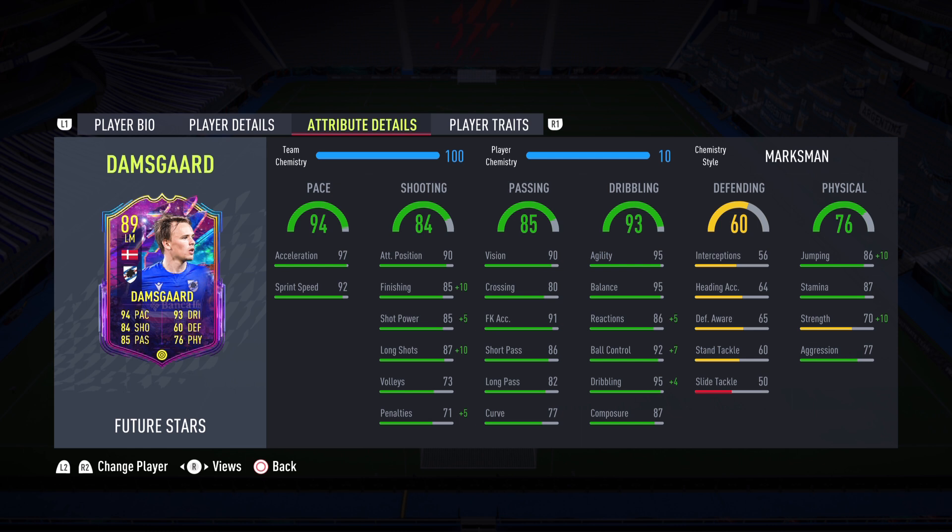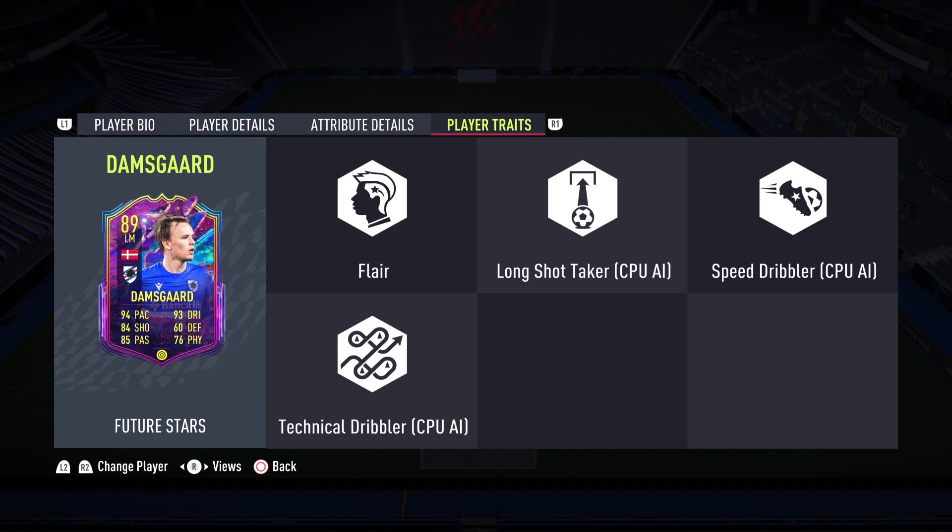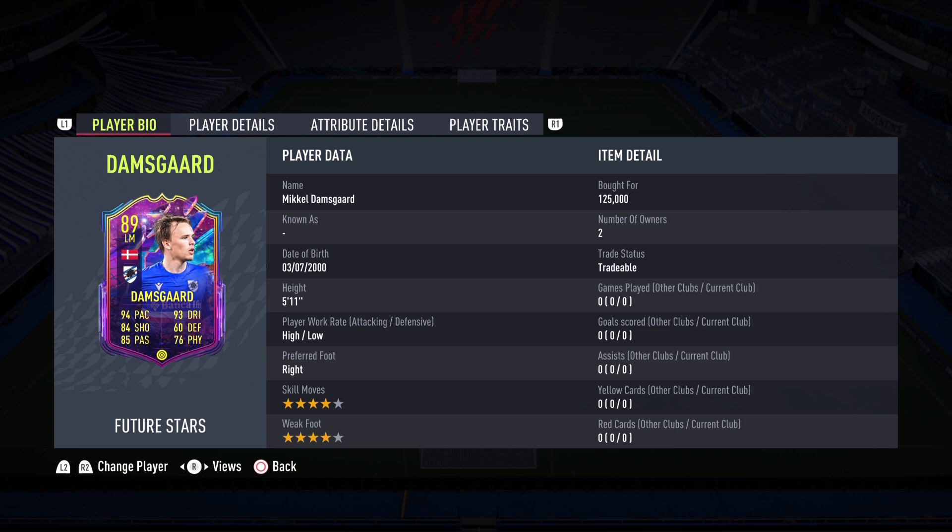I can't find a single thing wrong with this card. 87 stamina should last through the whole game. He even has some good jumping for his height — 70 strength and 77 aggression, can hold his own. Again, because he is 5'11" he does have a little bit of strength, and then with the Marksman at 80 strength he should be able to outbody people. Player traits: Flair, Long Shot Taker, Speed Dribbler, and Technical Dribbler. I'm so excited to try out this 89-rated Future Stars Damsgaard.